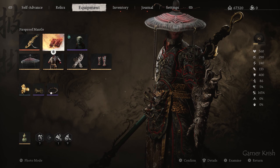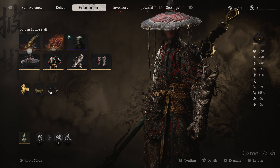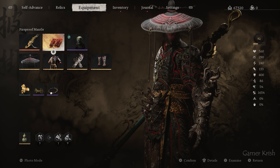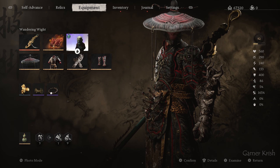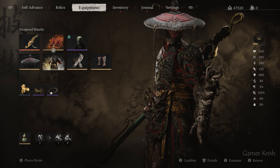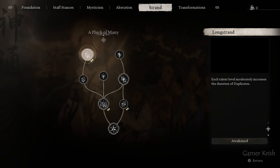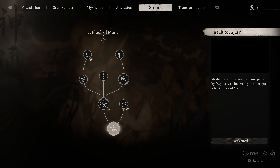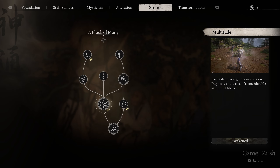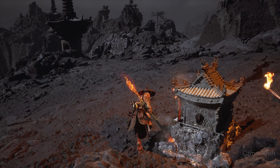First of all, I have my Golden Lung Staff, then a Fireproof Mantle — and the most important thing is to properly use that Fireproof Mantle as it is going to be very useful. Also in my skills I have the Pluck of Many Strings, which should be fully upgraded because it will be really important to beat the rat boss. So without any further ado, let's start the video.